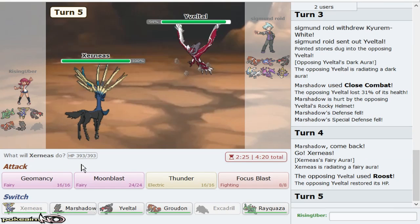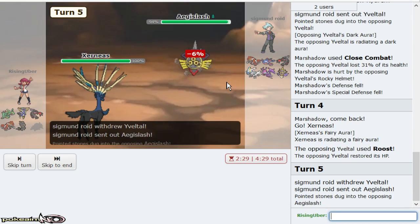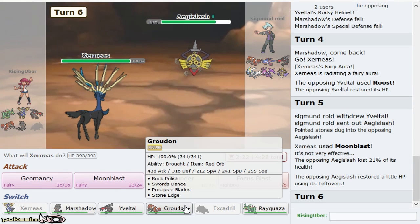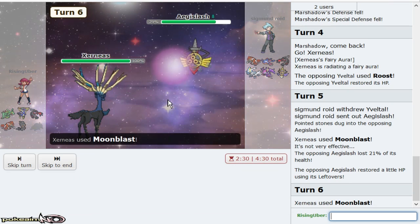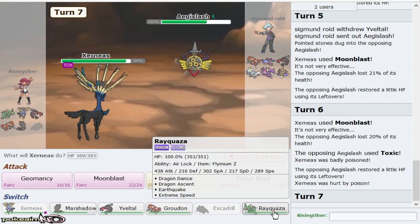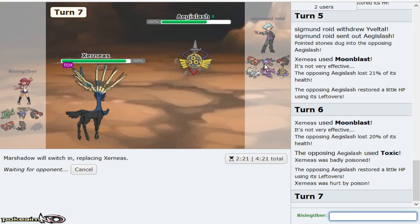Awesome, so I'm not going to bother predicting Aegislash. I'm gonna click Moonblast here, especially because that is defensive Yveltal. I think Aegislash's role is to click Toxic right now — that's its game plan. Rock Polish Groudon is so nasty, holy crap. So I'm gonna allow it to click Toxic as I weaken it for, hopefully, my Ray.